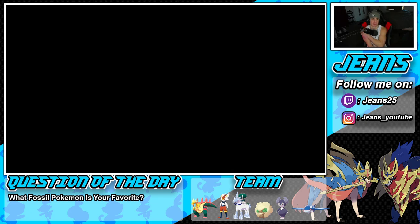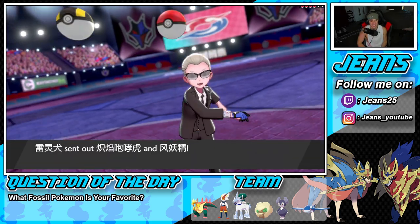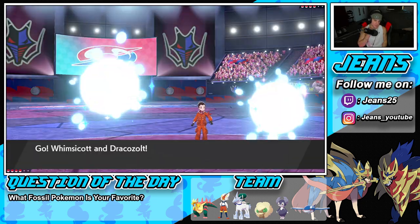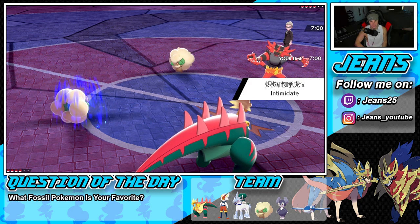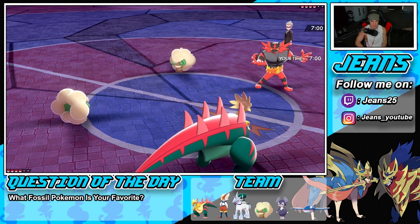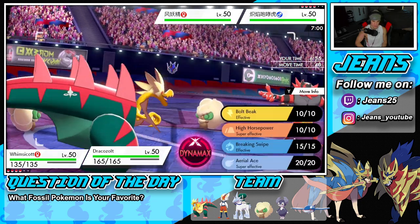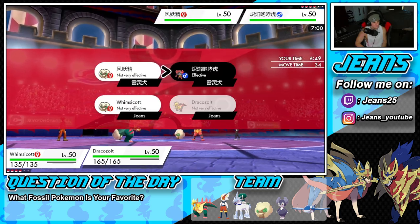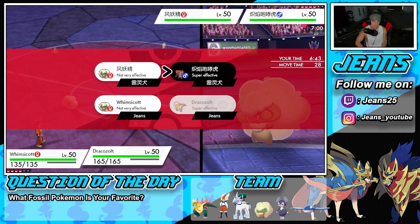Dracozolt also learns slush rush — double speed in hail, you gotta love it. But today's the hustle choice band showcase. The opponent leads Incineroar alongside something. I choice band into bolt beak since it's looking good. I'm debating between taunting or going straight into high horsepower for super effective damage. I go for high horsepower on the Incineroar despite thinking hustle might make me miss.